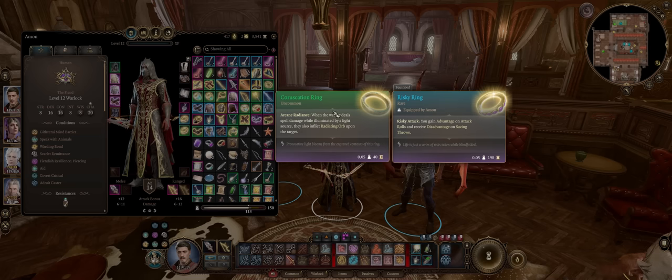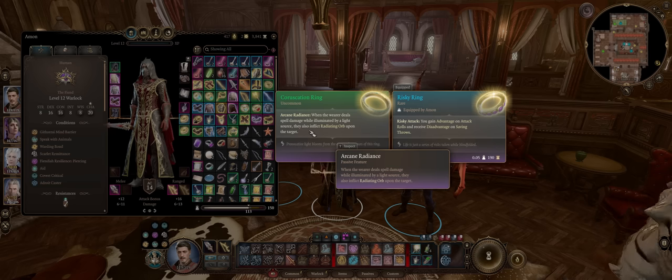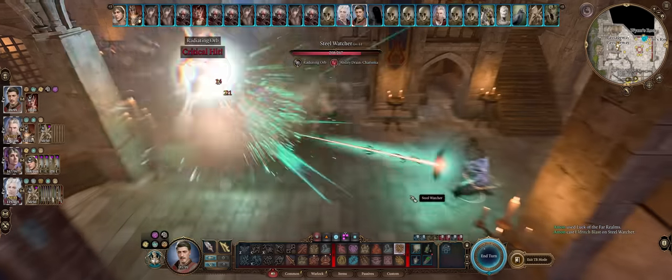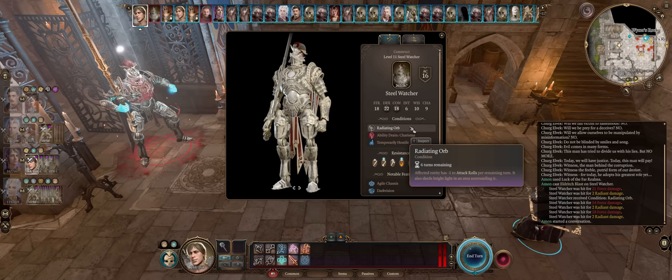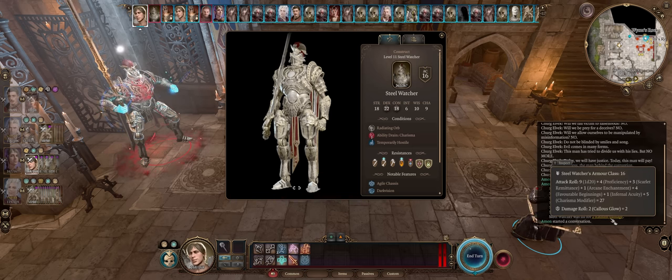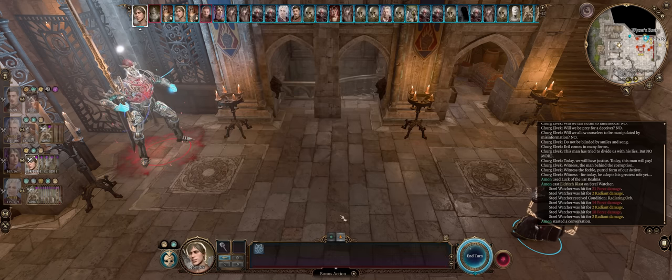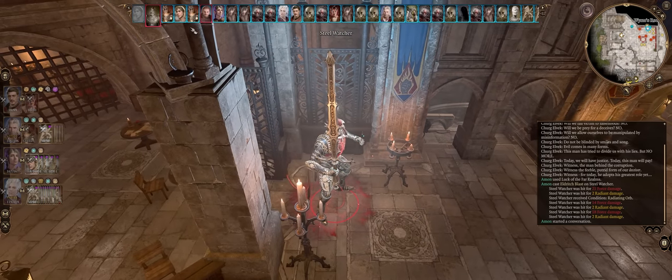Lastly, we have the Coruscation Ring. Whenever you deal spell damage while illuminated by a light source, you'll inflict Radiant Orb upon the target — one of the most powerful debuffs, a minus one to the enemy's attack rolls per remaining turn. If you fire Eldritch Blast at level 10 even once, you'll already hit the enemy with a minus 6 to their attack rolls when combined with the Callous Glow Ring. Even a late-game enemy on Tactician with a minus 6 to attack rolls will have a very hard time hitting your characters.